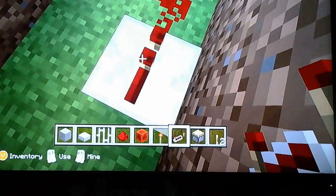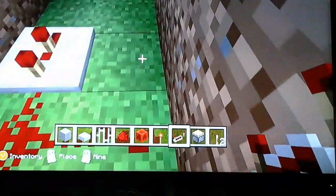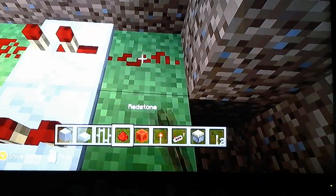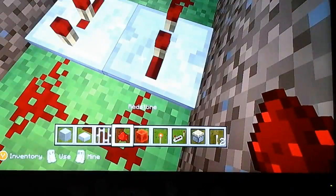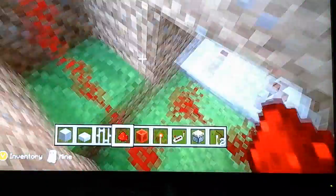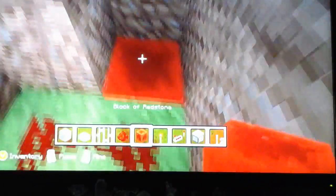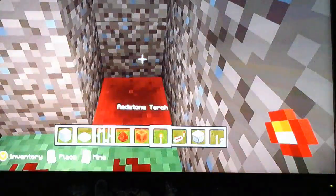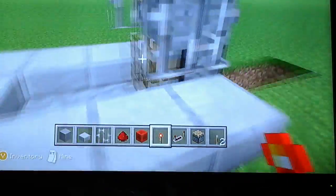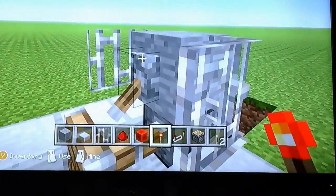Place the repeater facing towards the redstone, and make it any tick count you want. I'm going to make it to a tick count of two. Then, place a repeater in the opposite direction. Get your redstone and place it behind the repeater. And this is your clock to make the whole thing work. Now, place a block of redstone down in the trench here, and get a redstone torch and place it on top. And this is all you need to make a redstone treadmill move. As you see, I can turn it on and off with the lever.